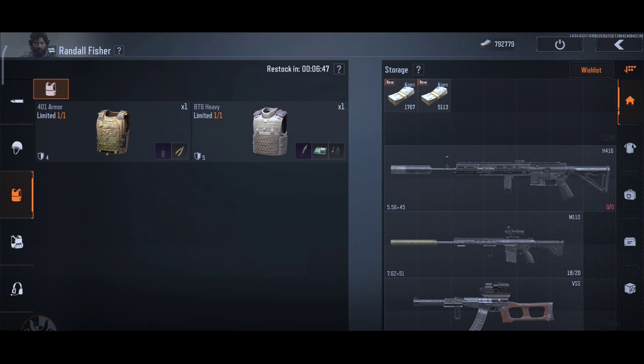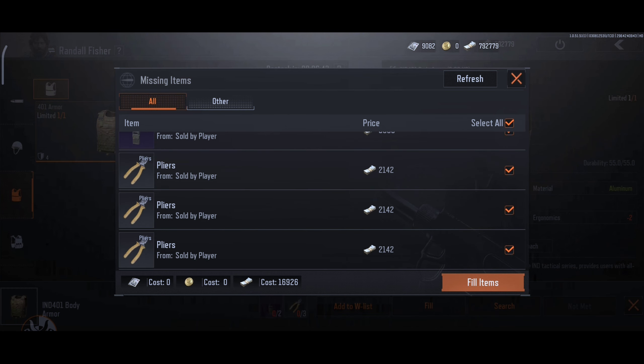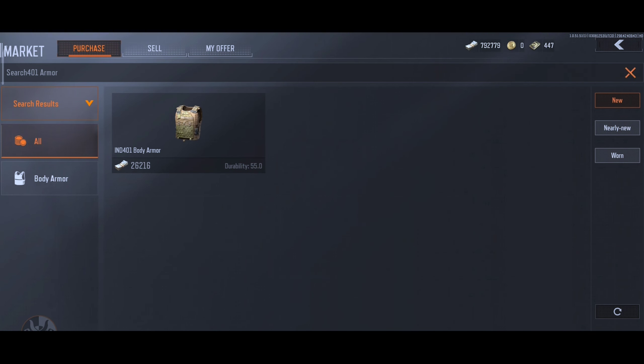The great thing about this is it also works for other categories. Here, the cost of the items to exchange for the armor is $16,000, and if we search the price on the market it's around $26,000 — an easy profit of $10,000.